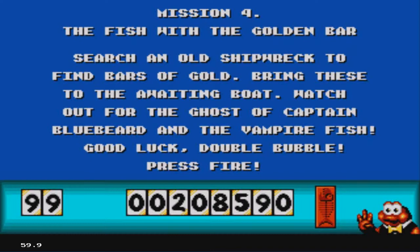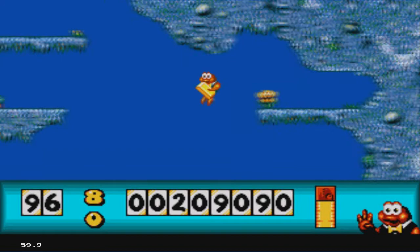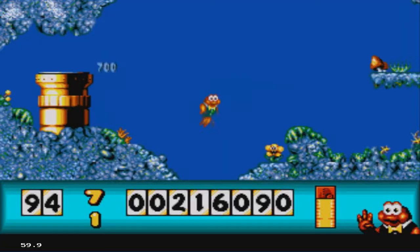Mission 4: The Fish with the Golden Bar. Wait — I skipped Mission 3. That's because the level system in this game is really confusing. We'll see that in a second. For now let's just do level 4 — I gotta find golden bars. You wanna see a cool trick? Teleporting mushroom! It's a mushroom that teleports you — because why not? I took some damage from something; I think it was an invisible enemy.